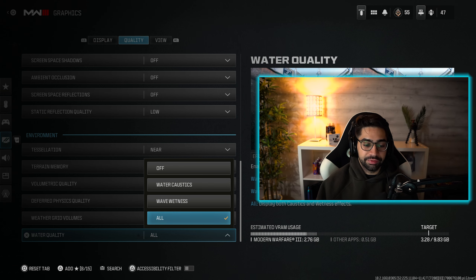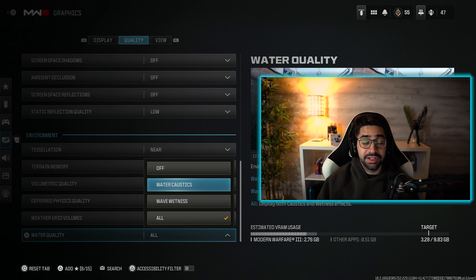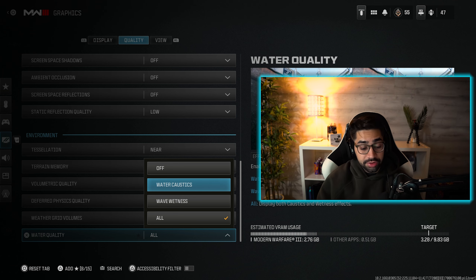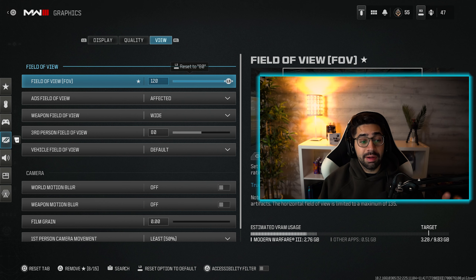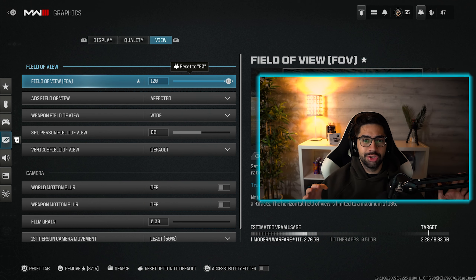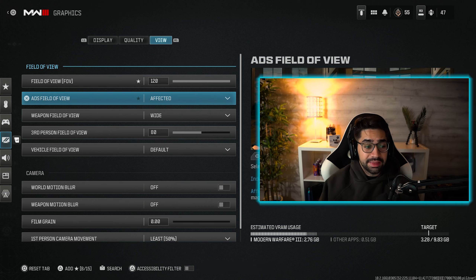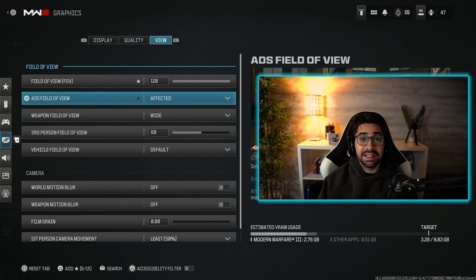Moving down to water quality, I have this set to all. However, if you want to save extra frames and want to see people in the water, set water caustics — this means that whenever you're above water level you can see through the water, so that's the setting to use if you're not going the 'all' route. For the View tab, I have FOV set to 120. There are rumors that increasing above 115 causes you to lose aim assist, but I don't think that's true — the 120 really helps me out.